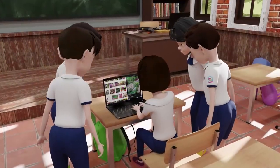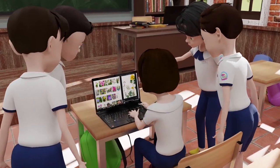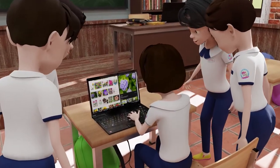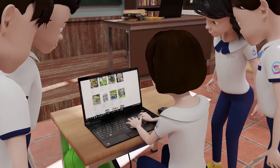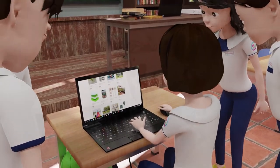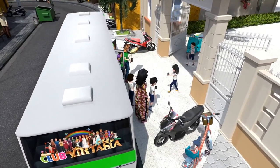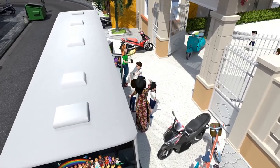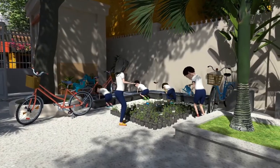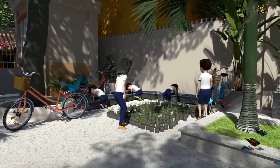Do some research on the internet to identify what flowering shrubs and plants are native to your region. Then purchase some of their seeds and add them to your tree nursery. Each time you take baby trees from your nursery to plant in your new forest, remember to take some of the baby flowering plants and shrubs that you have also germinated in your nursery and plant them alongside the trees.